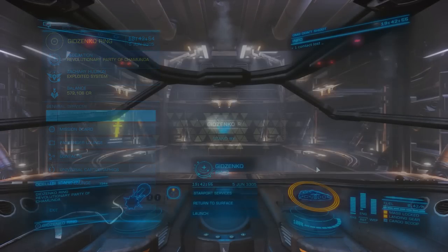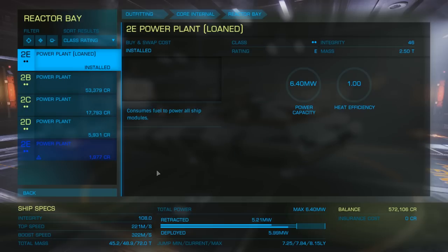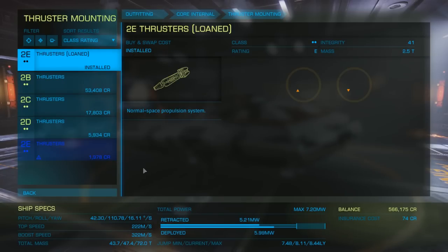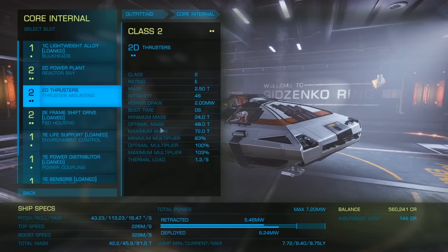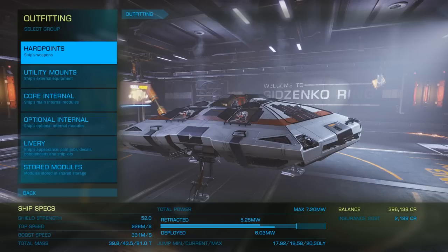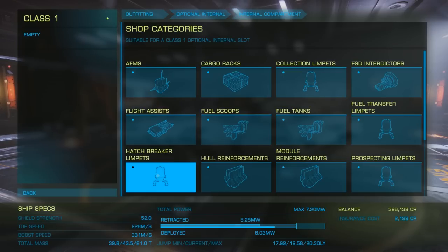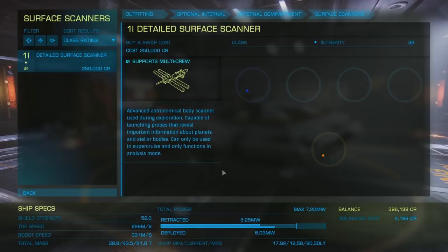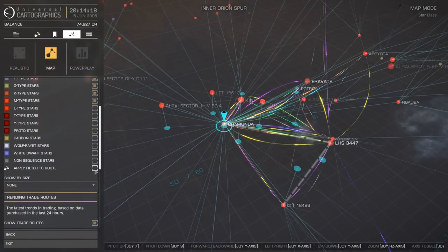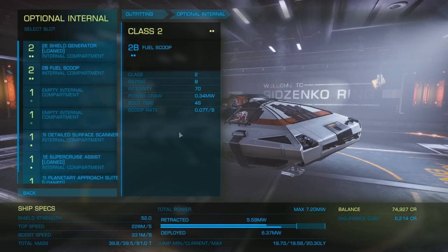Now that we've collected our bounty vouchers, we'll go to the nearest station and hand them in. The next step is to outfit our Sidewinder for exploration. The closest system and station that has everything we need is in the Chimunda system at Kitsenko Ring. Our main goal is to decrease our optimal mass so we can get a higher jump range. Starting with our core internals, we're going to choose the D-rated versions of what we have — D-rated items have the lowest weight in each size class. The only part we want to A-rate is our FSD so we can maximize our jump range. For optional internals, we'll add a detailed surface scanner to map planets and gain credits quickly, and the largest fuel scoop to get free fuel from star classes K, G, B, F, O, A, and M — you can set a filter for this in your galaxy map. Make sure you have enough money for rebuy. Never fly without rebuy — it allows you to get your ship back with these purchased parts.